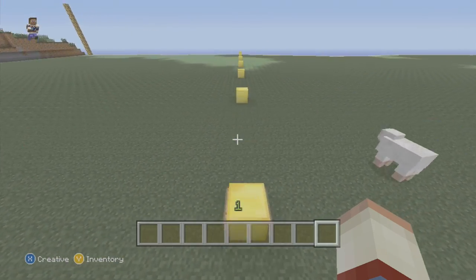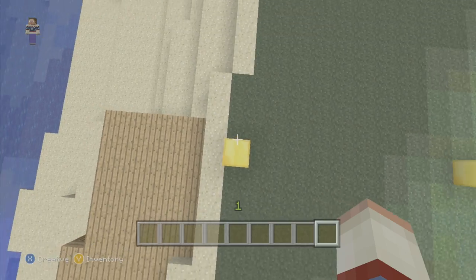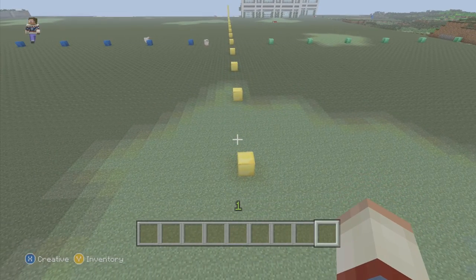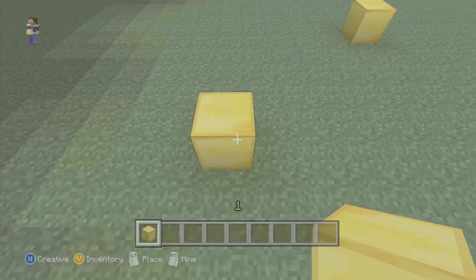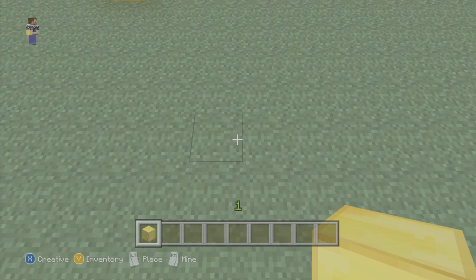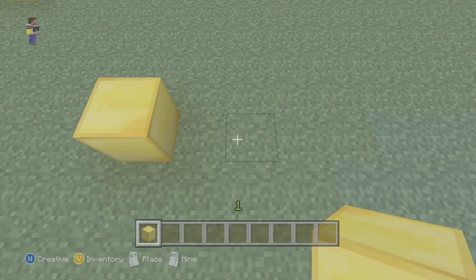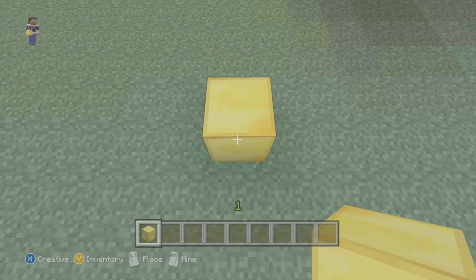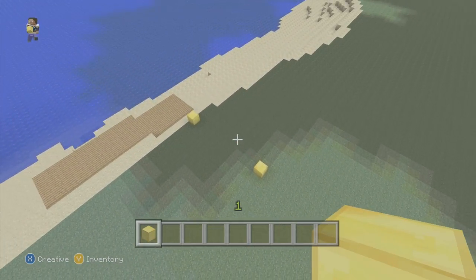You guys are going to count 160 blocks and go until you reach here, then stop. On the 160th block, you're going to place another gold block. I did mine in increments of 10 — I placed a block on the one, went 1 through 9, and stopped on the 10th one. On the 10th block, I placed another gold block. Then I started over: 1 through 10, placing a gold block again. You guys should have 16 of these gold blocks — that's how you arrive at the number 160.